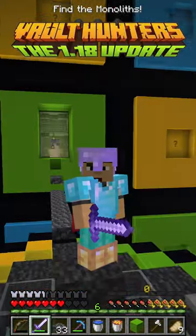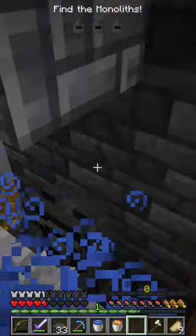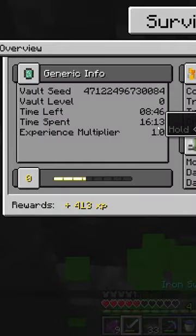On Minecraft Vault Hunters 1.18, we're going to be carrying on with our very first vault, killing some enemies, looting some chests, and looting this weird statue we found. Our health is then going to get far too low, so we're going to leave the vault.